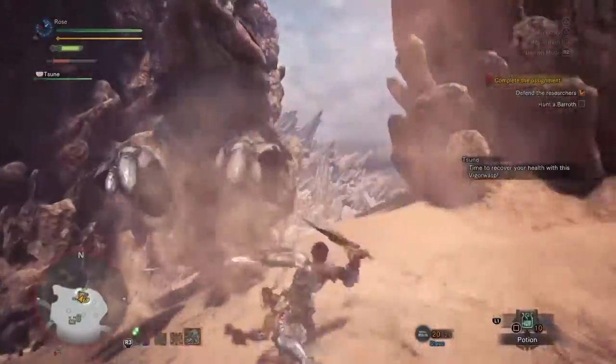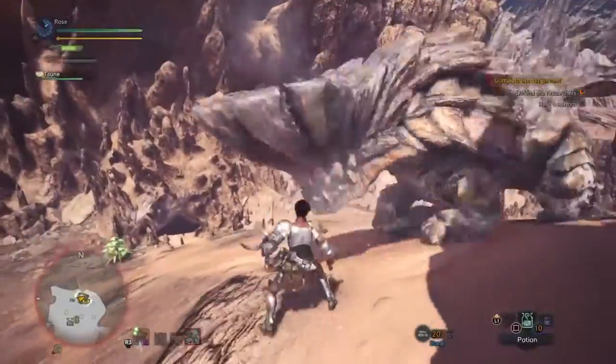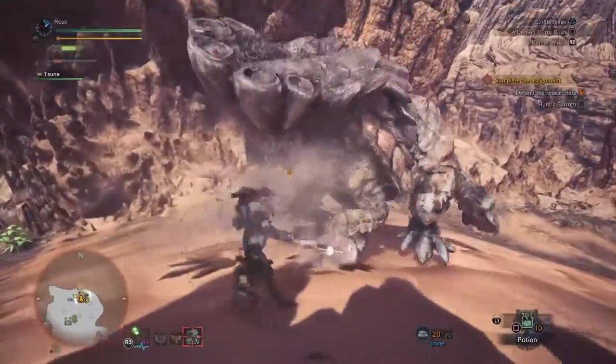Another attack that you should dodge through its legs is when it swings its tail twice in a row. After the first swing, go underneath it and be careful, as the timing for this is very harsh.